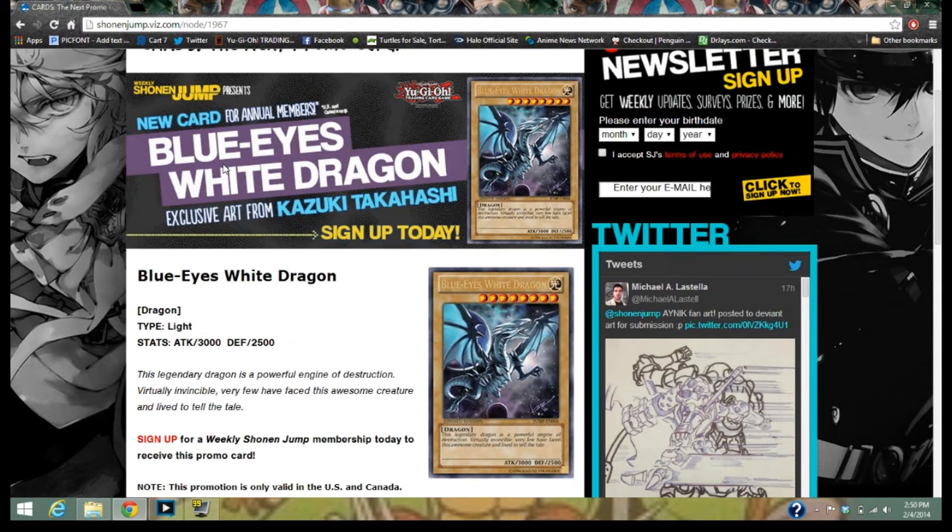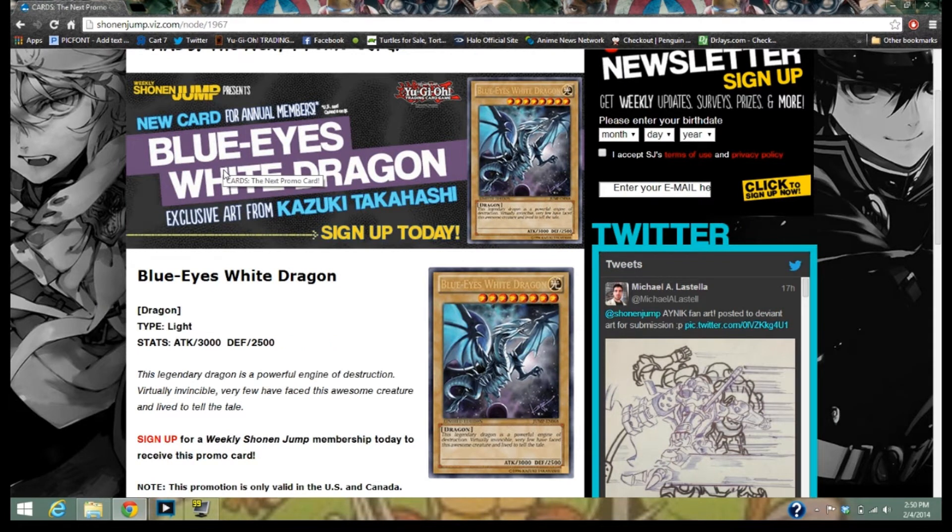If you're a big Blue Eyes fan, I think this is the one card they can't say to Europe, you can't use that because it's not a legal card. It's already in the game. This is just an alternate card. If you sign up for Show and Jump, or you're already signed up, you'll be getting a Blue Eyes White Dragon, the Space Edition — it has one of the best artworks on a Blue Eyes White Dragon of all time. That's without question.